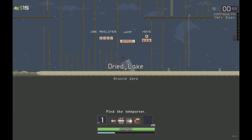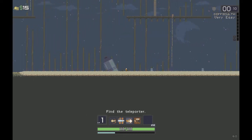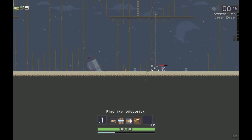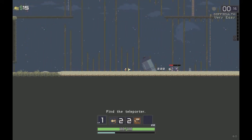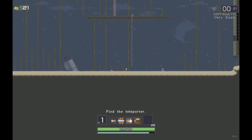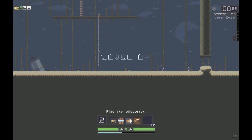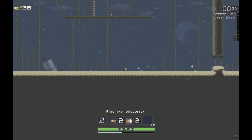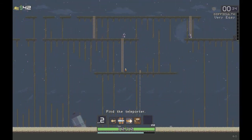Dried Lake, ground zero. You can jump, move, and use your abilities. The default keys are shown but I have them remapped. We're playing the Commando - he can shoot, he has a dive to dodge, Full Metal Jacket to shoot a line through all targets in front of him with no limit on target count, and Suppressive Fire which has a chance to stun.